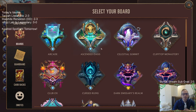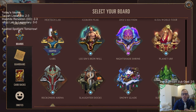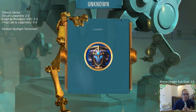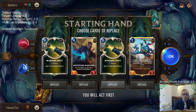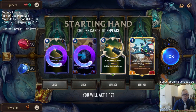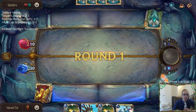I always get the same Planet Earth board - I was wondering if you could change that. We could get the lab board - I never play the lab board, let's get it! I guess we could do Bilgewater because we're Fizz, but the lab board is sweet.